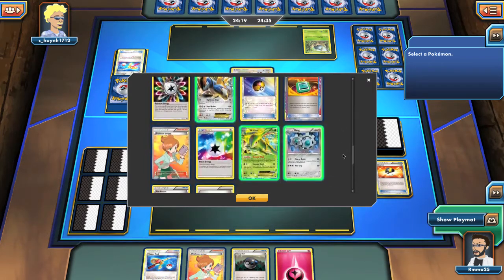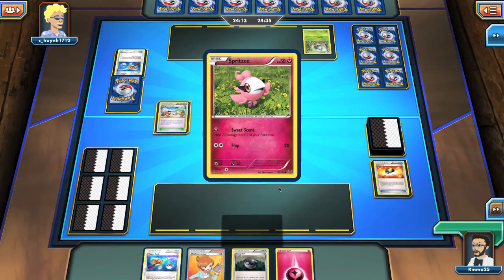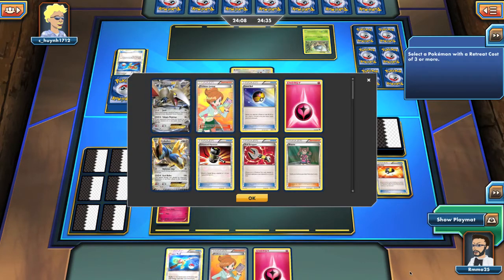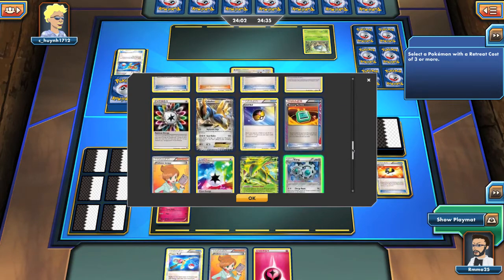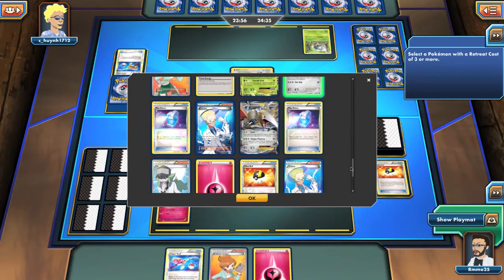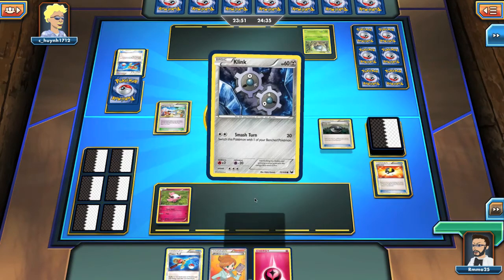Should I go for another Spritzy? Maybe. Because I really have no idea what this guy is doing. To be completely honest, I have no idea. I need a Klink — two Klinks. And I have one Klinkland prized, so I have to be careful about that.